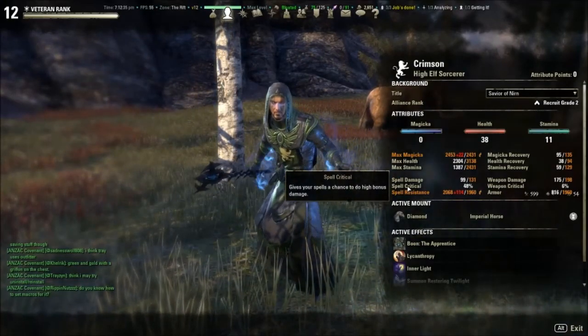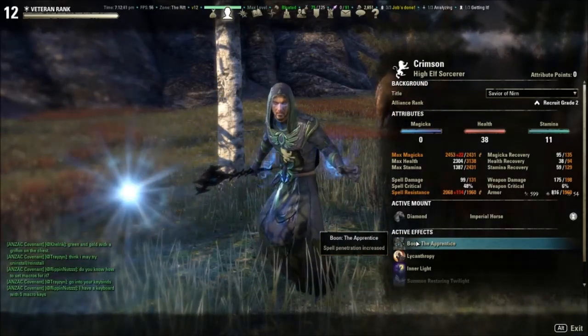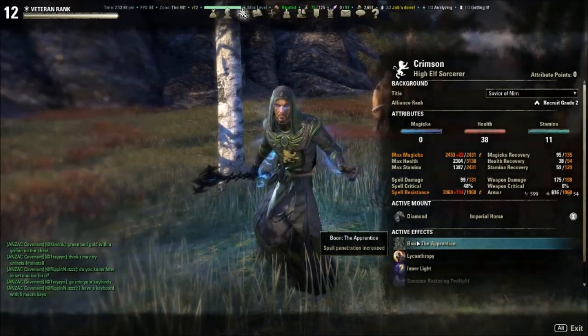Now, I have 48% crit. The reason for this is that I'm running the Mundus, the Apprentice, for spell penetration. I found this increases my DPS the most compared to the Shadow and the Thief, but this is just my personal preference.